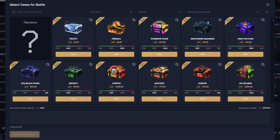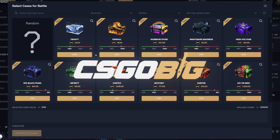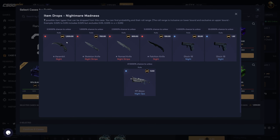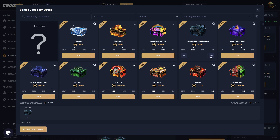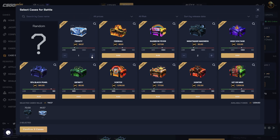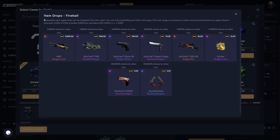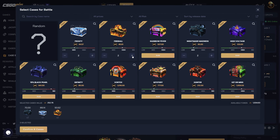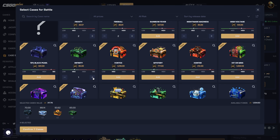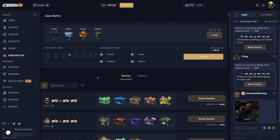We're gonna be starting off this CSGO Big video with some of these new cases. Start with the Nightmare Madness — 0.5% top item, 1.5k, not too bad. We'll pull that, throw it in, then do the Frosty case which looks pretty nice. We'll do two of those as well, then two of the Fireball case — 0.1% for 5.8k. There's also an Infinity case, new as well, we'll do two of that.